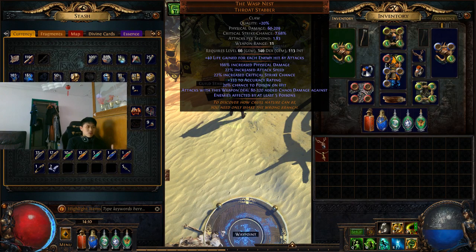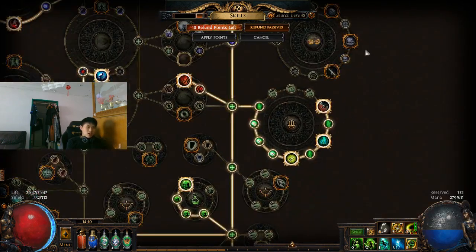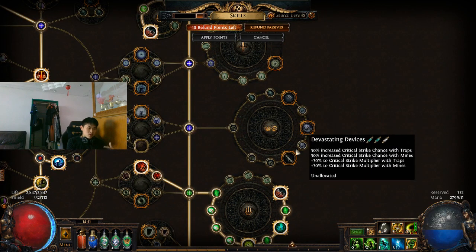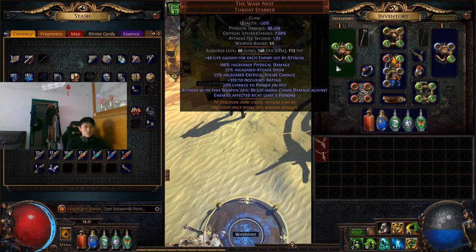We are running Walls Nest claw. You can run a dagger as well — either way should be fine. Just change your skill tree to suit the dagger style. Because we're running claw, we take a lot of claw nodes, but if you're running dagger, you can get dagger nodes instead. Walls Nest is a very strong weapon, usable all the way into late game. You could probably use it the whole way, and if you intend to invest more, you can get better claws, though good claws are very rare. This claw provides so much and it's so cheap — about 2–3 chaos.